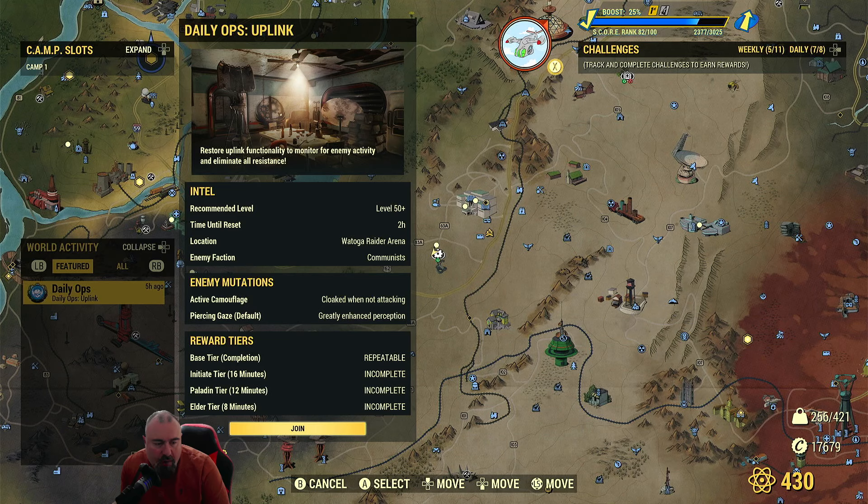Reward tiers: you've got base tier which is repeatable so you can keep doing it. Initiate tier - that's what rewards you get if you do it in less than 16 minutes. Then you've got Paladin at 12 minutes, and Elder. Elder tier is the best reward you can get - you get lots and lots of legendaries for doing this, so it's a great thing to do.